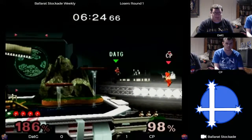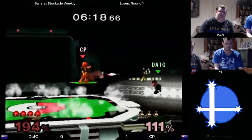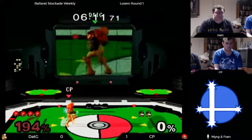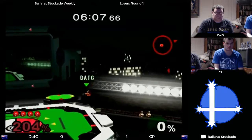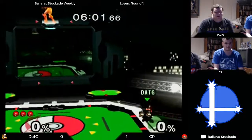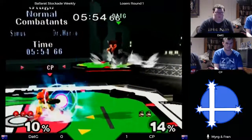That nair not even finishing the stock. Dat g just trying to find a way to edge guard Samus — unless you're used to this matchup, it's very hard. Dat g loses his jump to that missile. Still can't take the stock though, even at 200. Gets the back air and takes the stock — very nice.